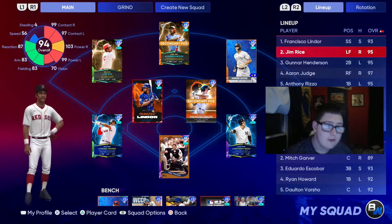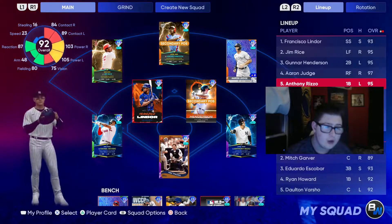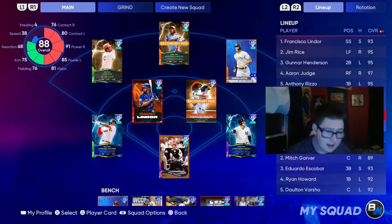Lineup: we're going to go Lindor, Rice, Henderson, Judge, Rizzo, Dawson, Devers, and Piazza.